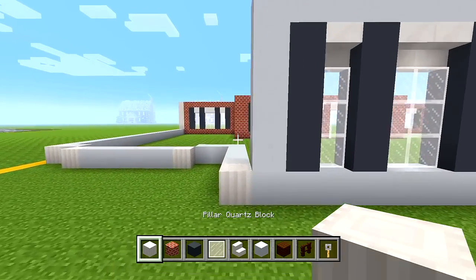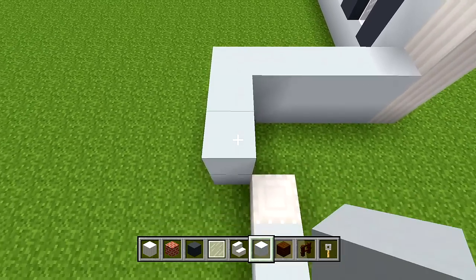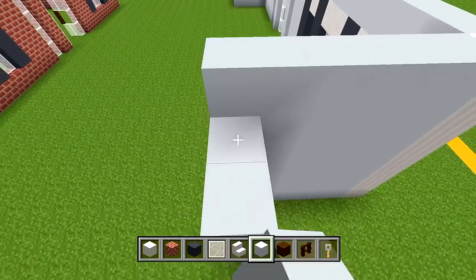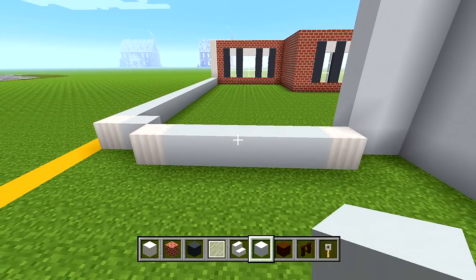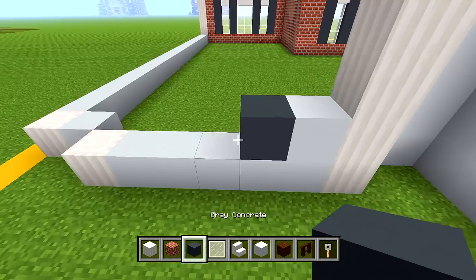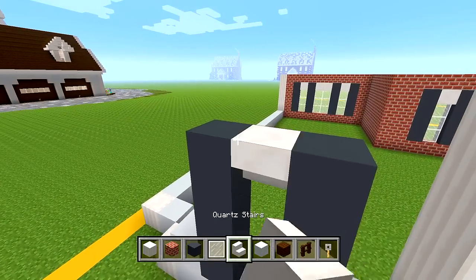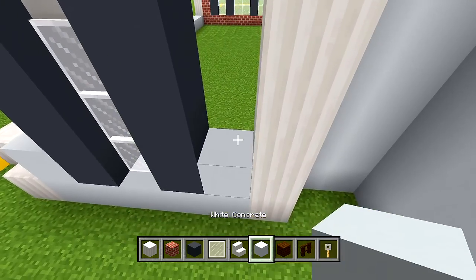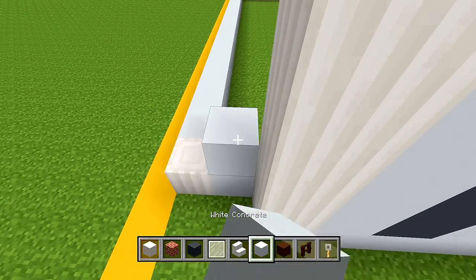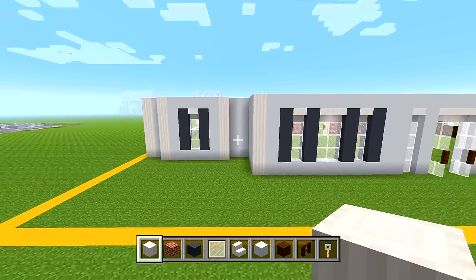Switch to your pillar quartz block and place it in the corner. Completely fill in this wall with white concrete, as well as this little space here to form an L shape. Then we're going to have a 1-block-wide window: switch to pillar quartz block, bring up this side. One space, then gray concrete, skip 1, gray concrete, then white concrete. Add 3 layers on top, upside down stair, white stained glass panes, and white concrete around the edge. Bring up this pillar in the corner, this section of white concrete, and then the final corner pillar. From the back we've now filled in all of that.